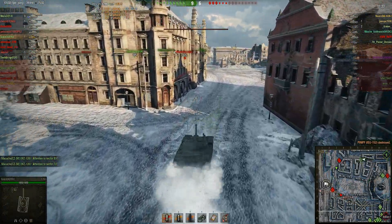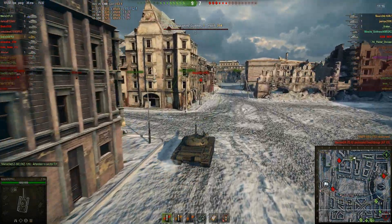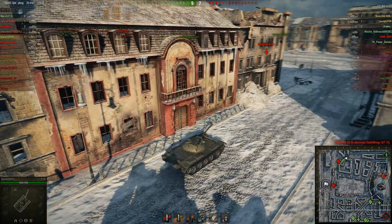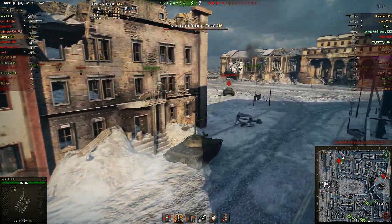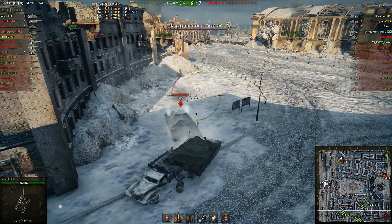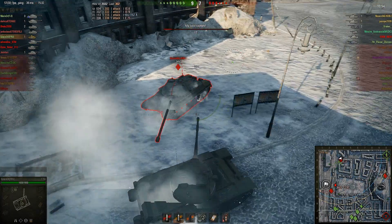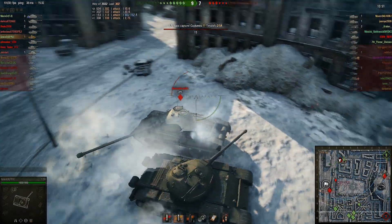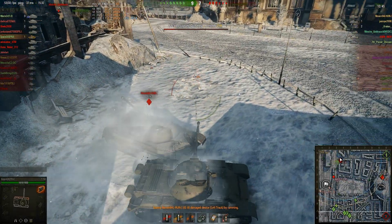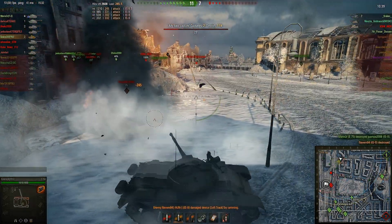Now there's an IS-8 up here — looks like he's at 72% health still. He's alone, and the AT-15's dead. Looks like there are at least two or three people capturing our base. So I'm going to take a second to load a heat round — it's a premium round — because I think I might need it against the full frontal armor of this guy. The first one ran right through, no problem. He shot us but it bounced. I'm going to try to put a second one into his front armor. Trying to get behind him — it's a little hard when we're so close to this wall.